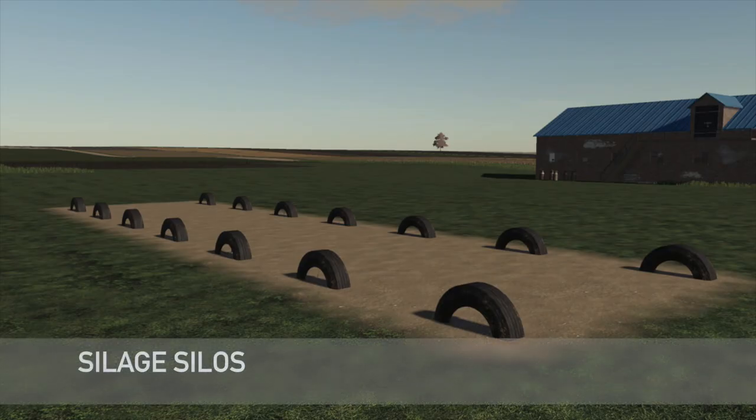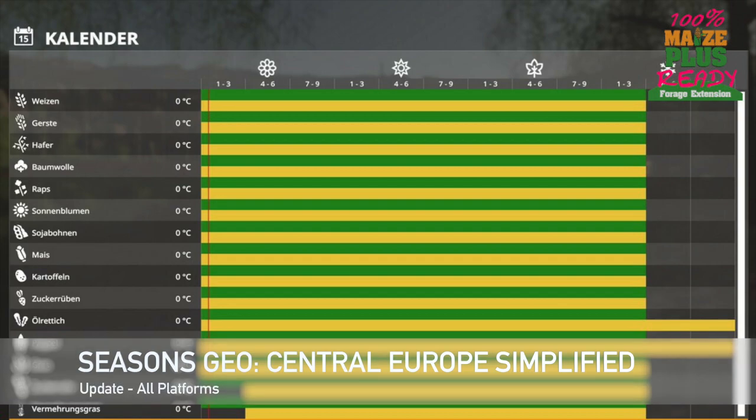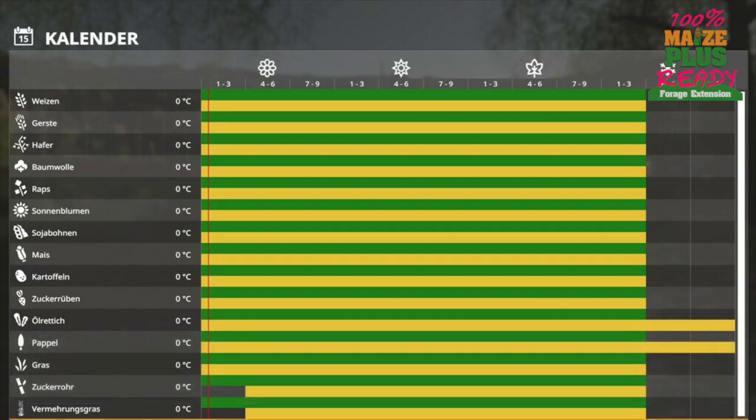An update to Silage Silos, changelog 1.1 — appearance has been improved and a large silo has been added. Next to last mod update for all platforms is Seasons Geo Central Europe Simplified, changelog 1.4 — added support for fruits from Maize Plus Forage Extension including the horse extension, and fixed the Icarus grass regrowth state.